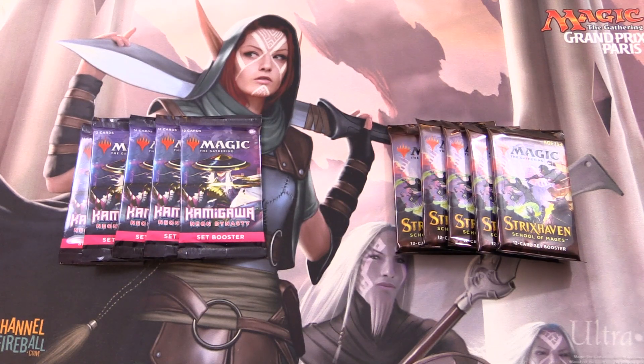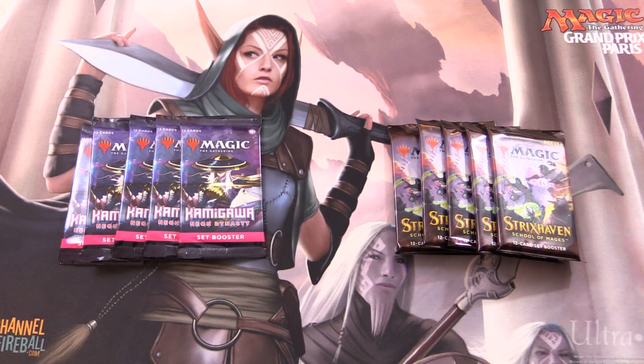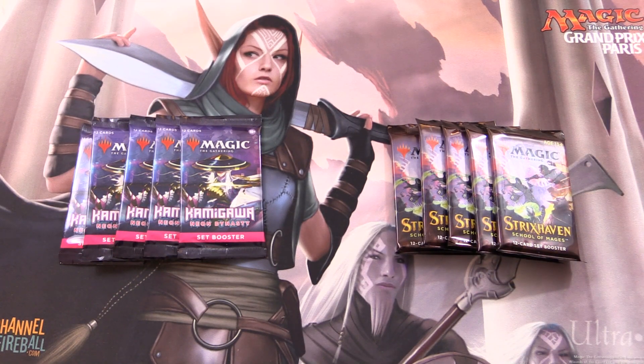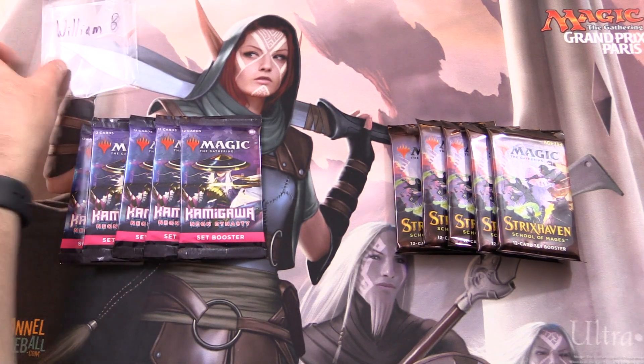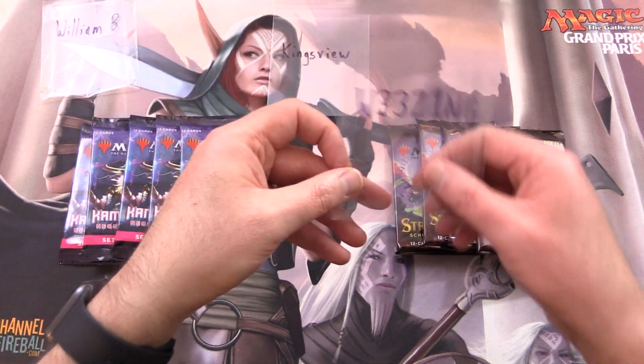Today on MTG Unpacked, it's pack battle time. We have Kamigawa Neon Dynasty versus Strixhaven. Leave your predictions for the winner in the comments section below. And today's patrons, we have William B, Kingsview, and Weezing.